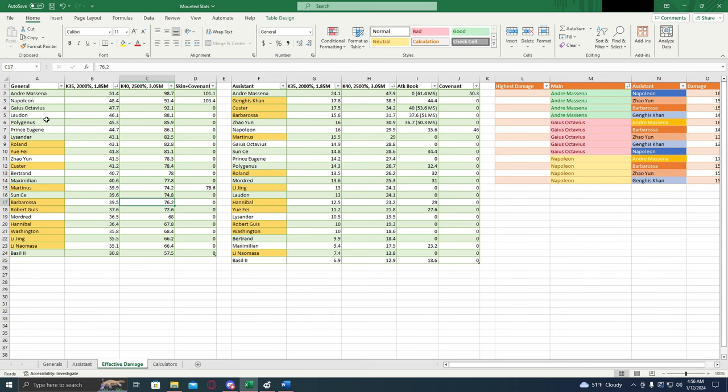Now we're going to talk about the effective damage — this could be the part of the video most relevant to most people. What do these numbers mean and how did I get them? This column right here is going to be your generals, obviously. The ones highlighted in yellow are going to be the free generals or the ones that you can get from the tavern, from relics, stuff like that. This column right here is a K35 rally spot, 2000% buff, 1.85 million march size. We are using this as the base, and then we are calculating the damage for this. And then we are adding the general to that march to calculate how much damage that general is going to add to that march. So if we throw Andre onto this march, we're going to see we're going to get 51.4 extra billion damage.